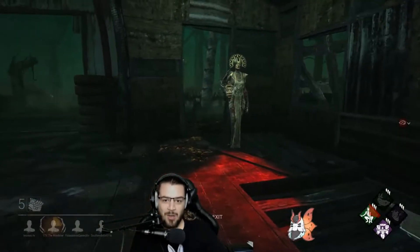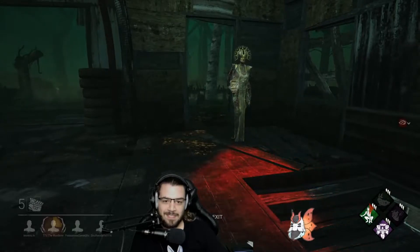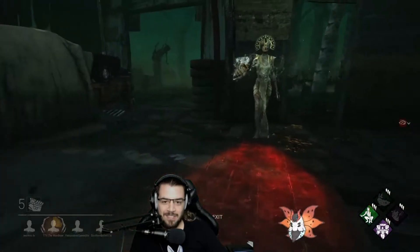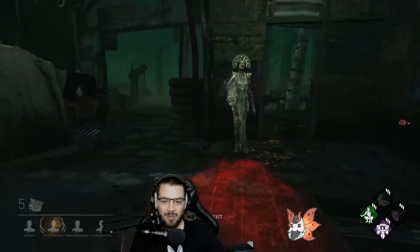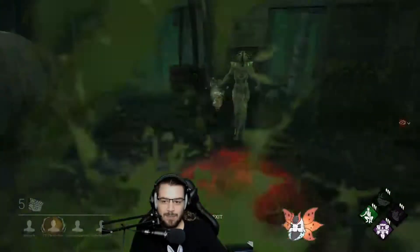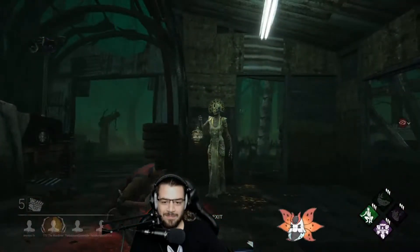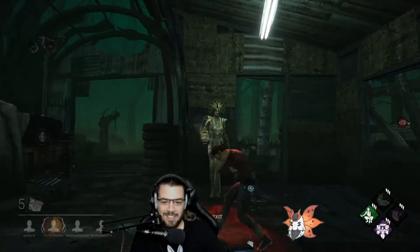Head On. This perk activates when you go into a locker, wait for 3 seconds, then exit the locker at speed. If the killer is close enough, they get stunned for 3 seconds and you're free to run off. Why is this in this category? Because you will rarely, outside of either extreme practice or memeing, be able to use this to save your own life.